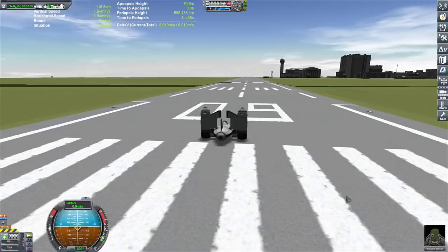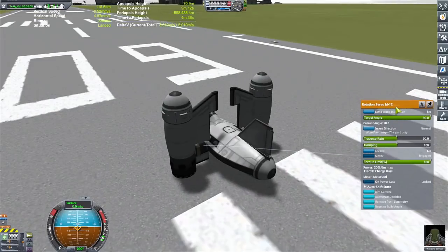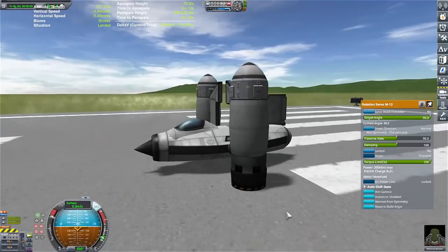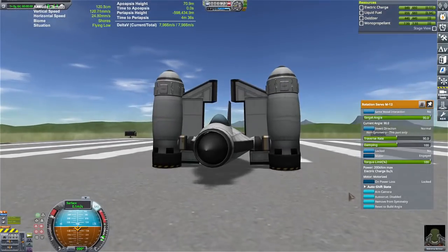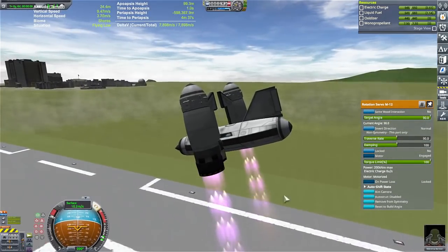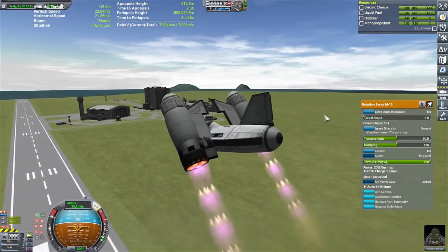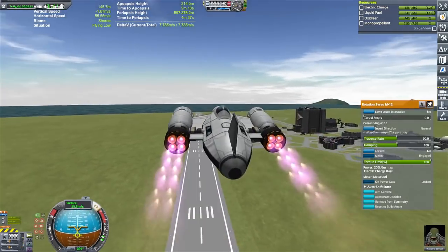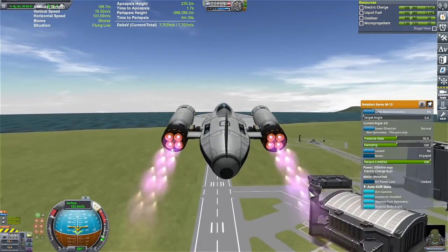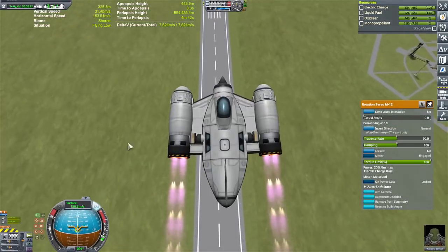In my hastiness I forgot to put on action groups — it's okay, we'll just do this manually. Alright, here we go. It's doing pretty good so far. Since this thing is so lightweight I'm going to aim for 20 degrees to get out of the atmosphere before we burn up. It's pretty solid.